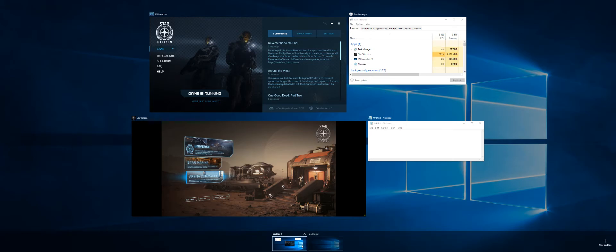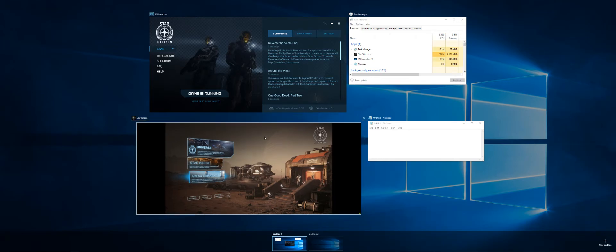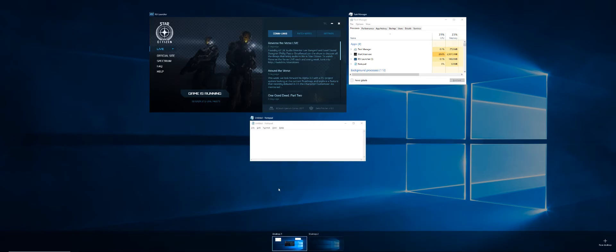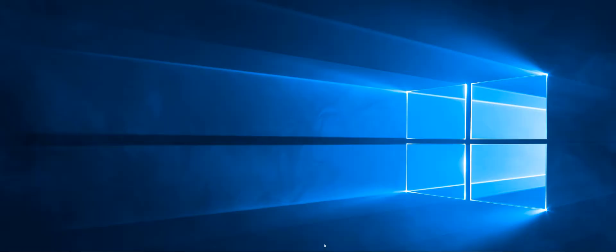What I find really helpful is you can simply take the Star Citizen application and click and drag it onto Desktop 2. When you do that it moves that application over to that virtual desktop.